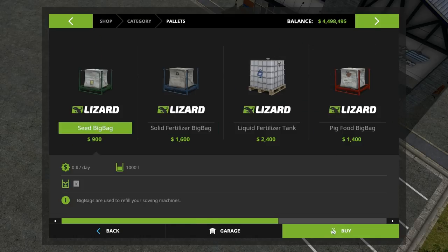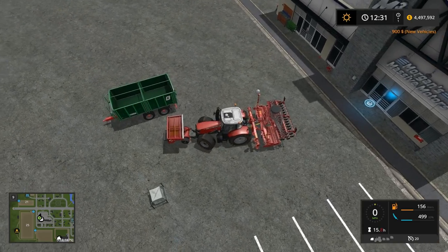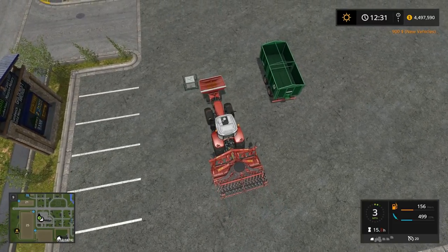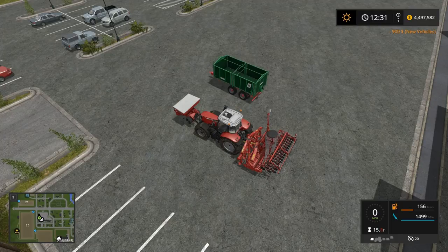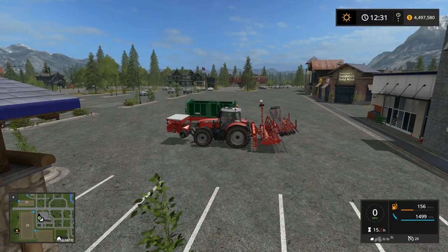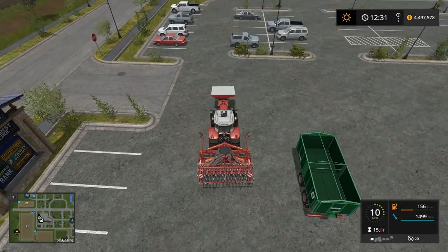That should take us to 1,499. If I'm remembering correctly, this does 1,500, and it should do the field I'm thinking of. Cover that up. Are we ready to transport? Let's put some beacons on. Let's head over to field 24. Come and talk to him about that field.